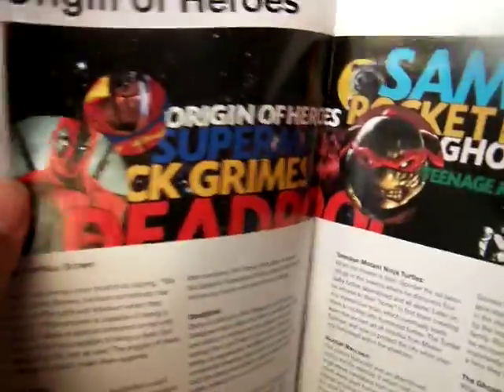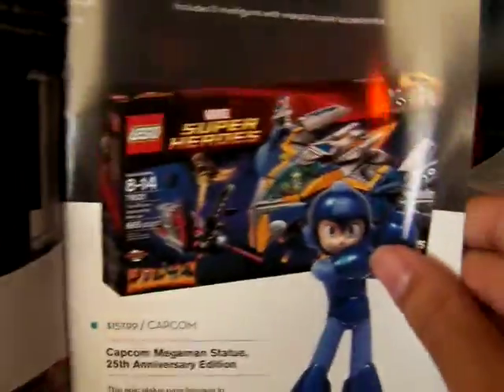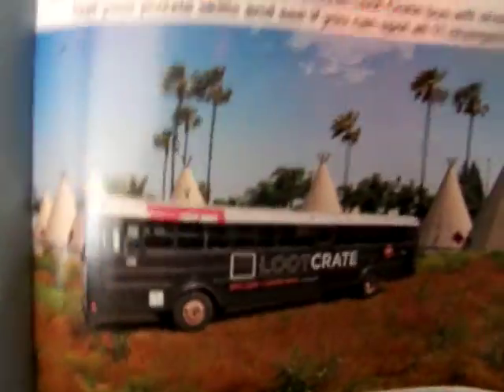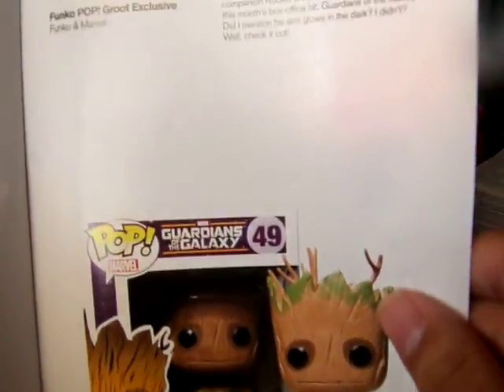Some DC stuff here. The Deadpool socks, which is nice. The magazine covers what makes a hero, the Mega Crate which you could've won this month, matching quotes with characters, spot the difference, and a listing of the characters. Which is pretty neat.